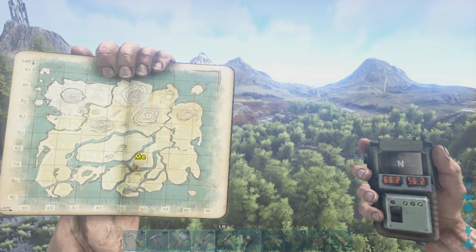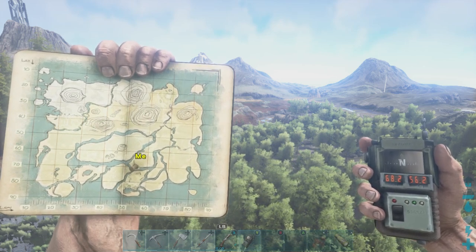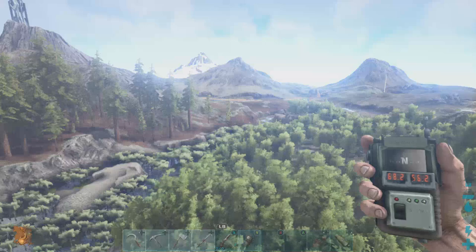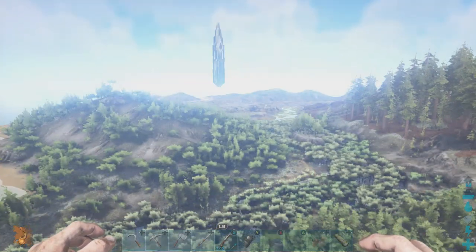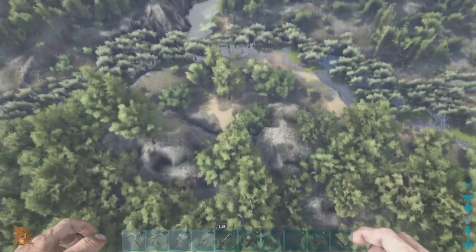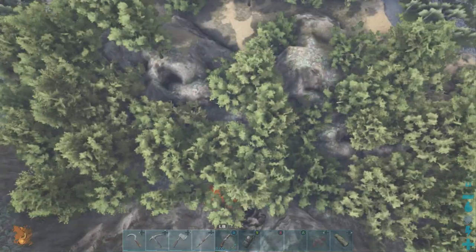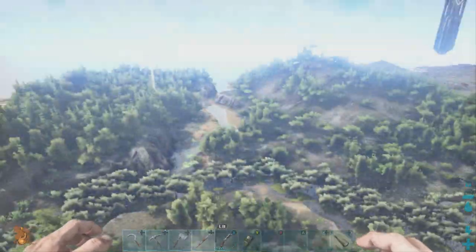Next up we have the cave entrance for the Artifact of the Pack, located at 68.2 lat and 56.2 long. Flying right above it — over here you can see the red obelisk followed by the redwood, and you can see where the redwood meets the swamp. We're right on that corner. There are little dirt paths that lead directly back to the cave entrance, so this one is really easy to find if you're out in that area following the swamp.